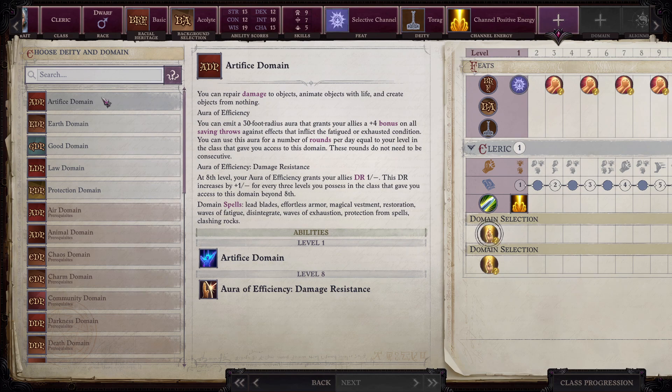As far as the domain spells: lead blades, don't care. Effortless armor, eh. Magical vestments — that would be helpful, of course; we get that as a cleric anyway. Restoration, yes. Ways of fatigue, don't care. Disintegrate — I think you get that as a cleric too. Ways of exhaustion, protection from spells, clashing rocks. There's nothing that great there.